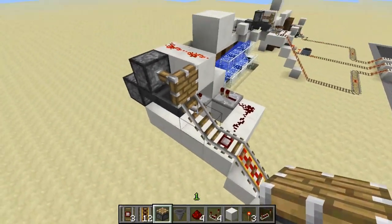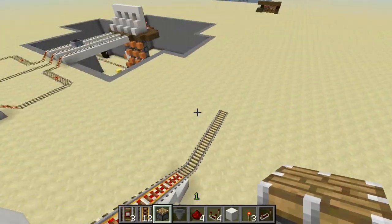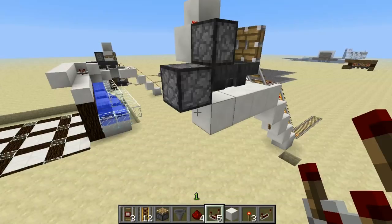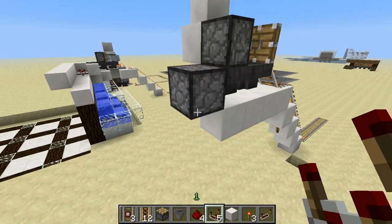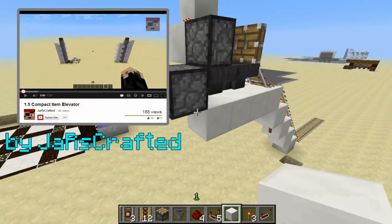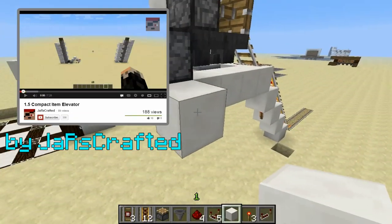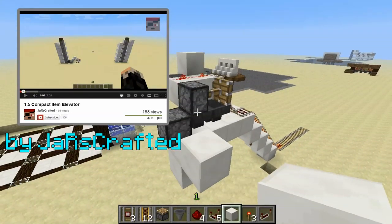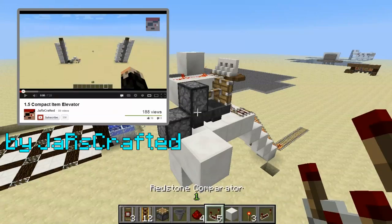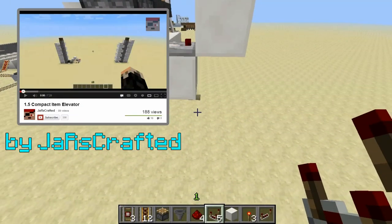So we have our PugNation Item Transportation System automatic unload station feeding into a dropper pointed straight down. This will unload any items from a cart that is put into it, and once it is emptied it will push the cart back to be reloaded. Now we need to hook up our system to have this dropper fire repeatedly when there is an inventory inside it. This system is borrowed from a video on vertical item transportation — a wonderful tutorial on high-speed and silent vertical item transport. I suggest you all check it out.